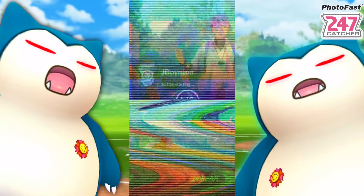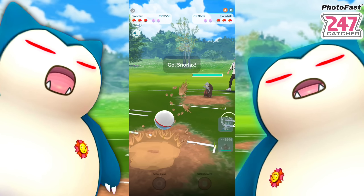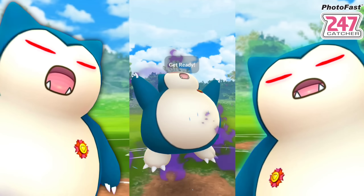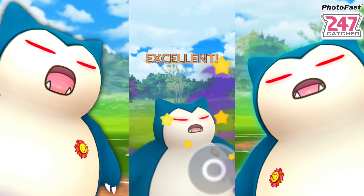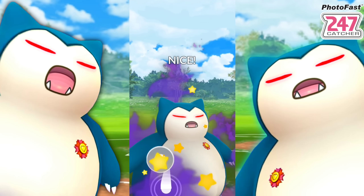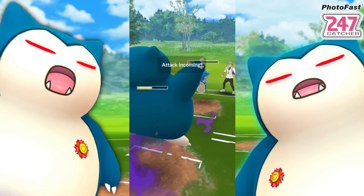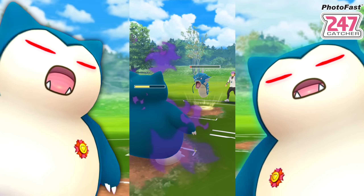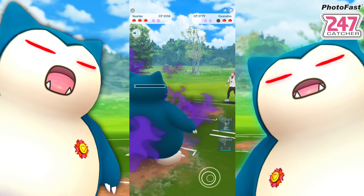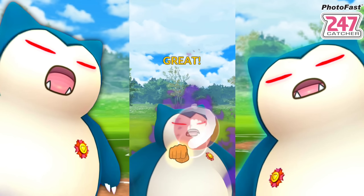Next battle - we have an Excadrill lead, finally something difficult. We've been getting great lead after great lead. I had to cut out a lot of wins - we were sitting on about an hour and a half video of wins. We take the win with Snorlax as the safe swap and actually get to Superpower. This is why it's the best safe swap.